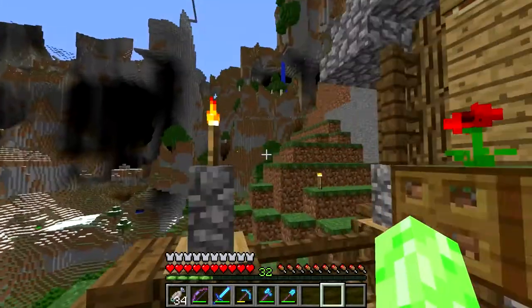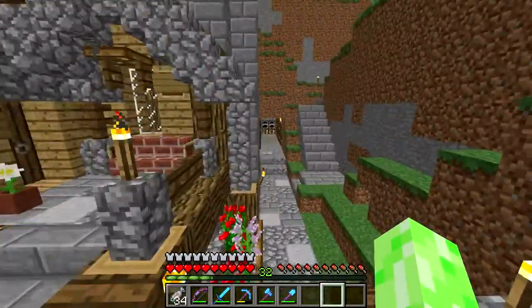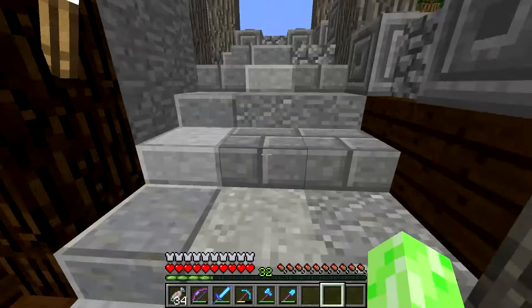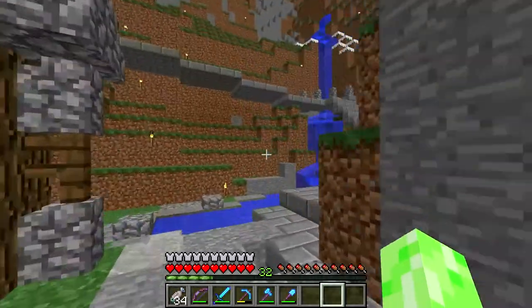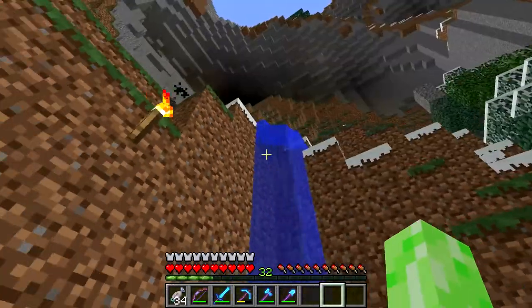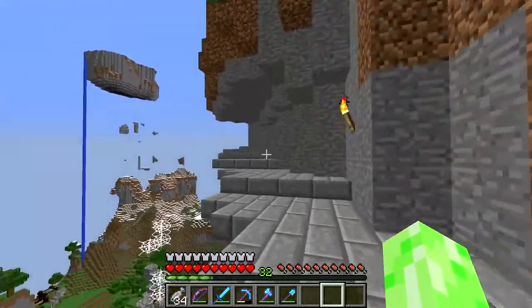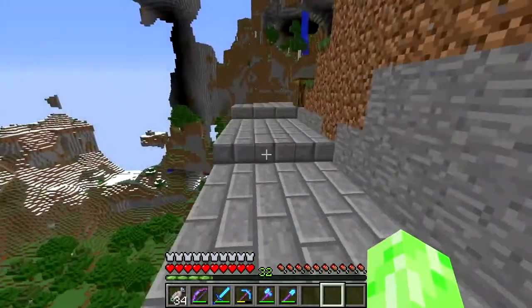Today we are going to finally be connecting our base up to the portal area up there. I have already laid out a path around the top. I designed this on the creative server with Fluff - me and him were building, with Tolly as well. They were building a starter house while I was building this path, and it went well. It connects directly down into Nano's path, which will be his direct connection to the portal.